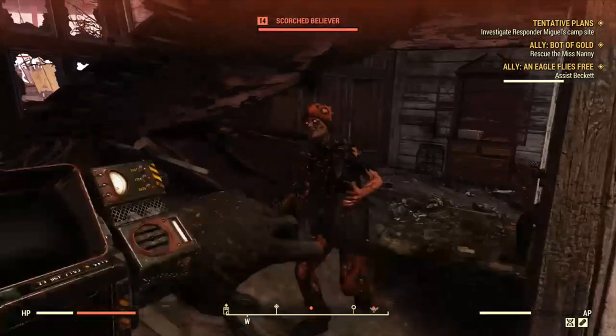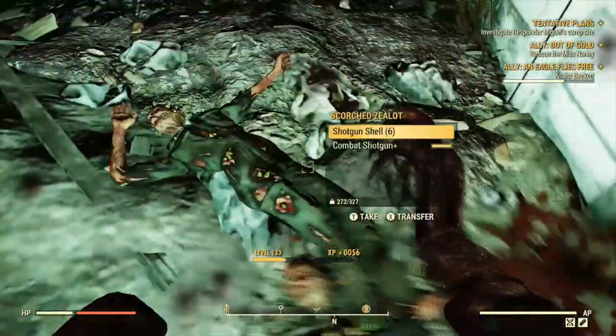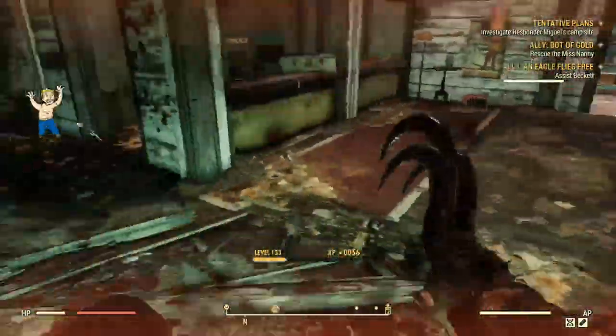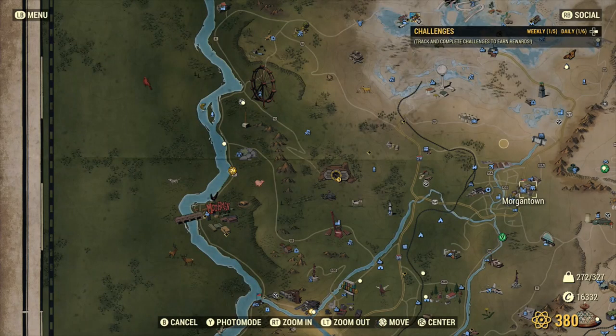The only way you can actually tame an enemy — not just pacify them, but actually tame and send them to your camp — is through random encounters. You can find those random encounters at these areas shown on the map.